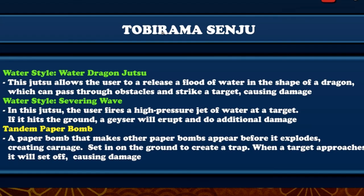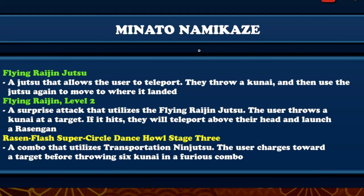Now I know this is the one everybody's been waiting for - Minato Namikaze. Flying Raijin Jutsu: a jutsu that allows the user to teleport - they throw a kunai and then use the jutsu again to move to where it landed. The outplay on this is gonna be crazy. Like in flag battle, you throw a kunai, you run left, you throw it right, and then you teleport to the right side. Flying Raijin Level Two: a surprise attack that utilizes Flying Raijin - the user throws a kunai at a target, if it hits they will teleport above their head and launch a Rasengan.